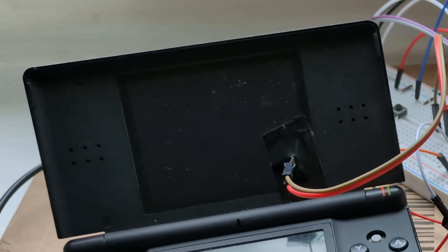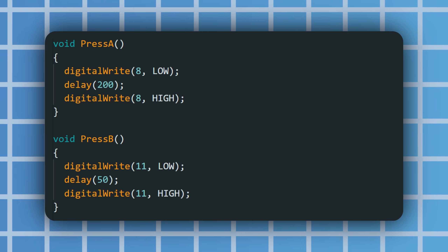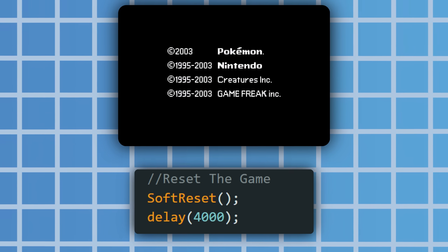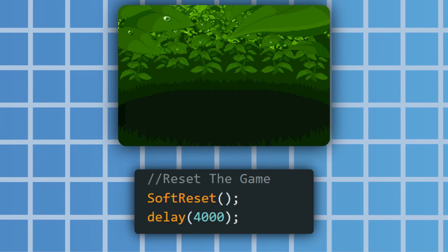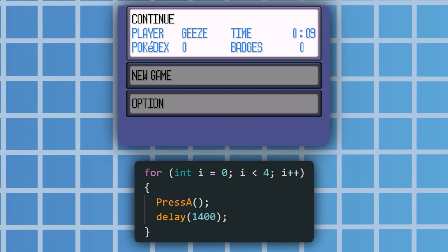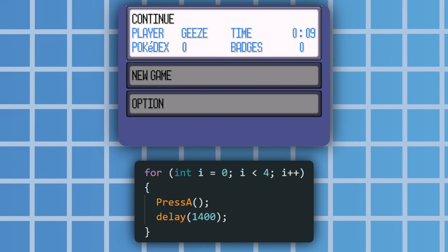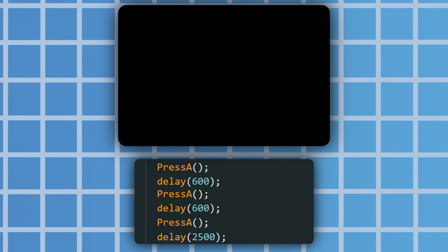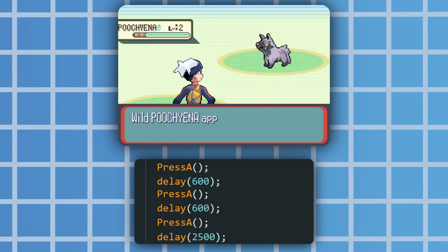With all that, the system is ready to control. For the Torchic hunt, it's literally just a soft reset and then spam A until you get to the battle. I set up some basic functions for pressing the buttons, as well as soft resetting by triggering pins 8 to 11, which are A, B, start and select. At the start of the loop, the game soft resets to ensure it's at the right place, then there's a 4 second delay because it takes a little while to load up the game, and then it presses A a few times every 1.4 seconds. After another short delay the game is loaded and the player is right in front of the bag. Three more A presses here to select Torchic, and then a 2.5 second delay to allow the battle to load up.